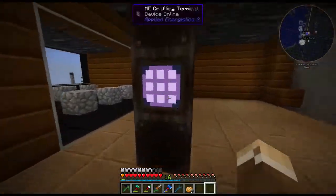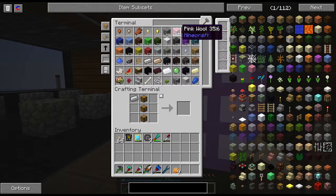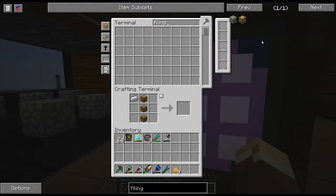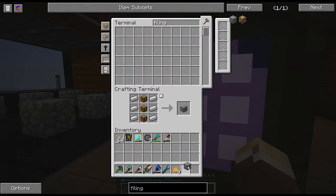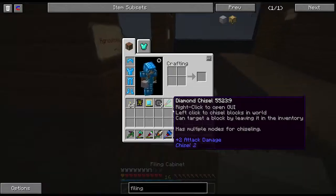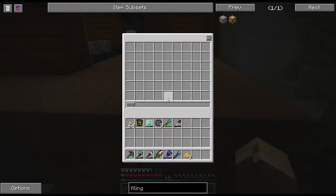I'm trying to move away from the transmutation tablet, but it is an absolute miracle to have as a YouTuber because I don't have to go mining for 45 minutes after every episode. So what were we making? Oh yeah, the filing cabinet. The filing cabinet is a very interesting block — it's added by Extra Utilities.